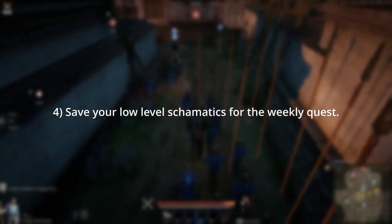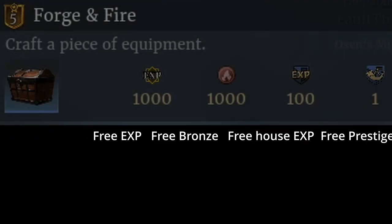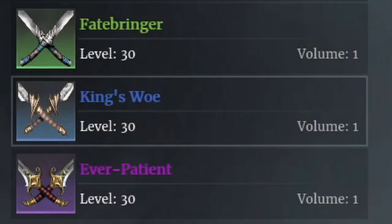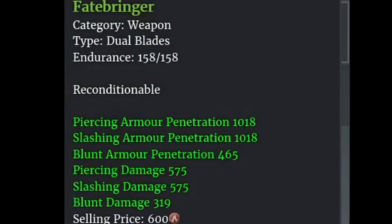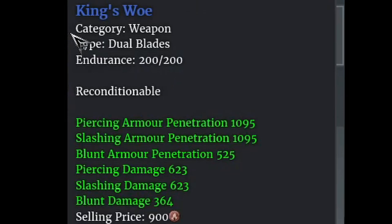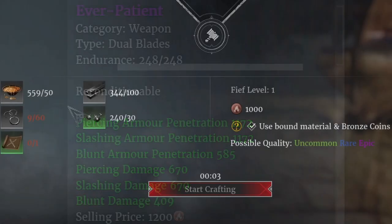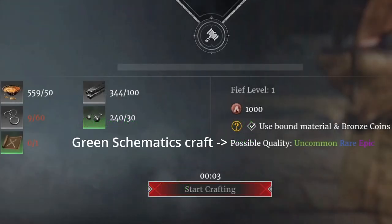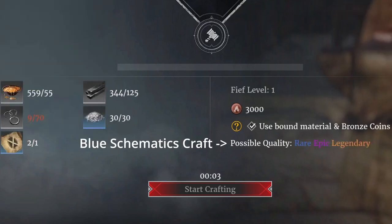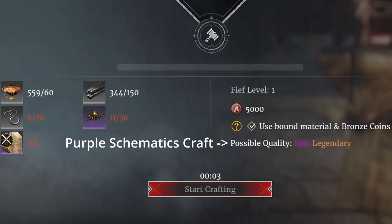Step four: save all your low-level schematics for weekly quests. Once a week you'll get a weekly quest to craft a piece of equipment. For beginners, save the white and green schematics — the weapons aren't great but once a week it lets you complete that quest without using larger schematics you'll need for better weapons. Save the bigger blue and purple schematics. Purples are really, really good but also really rare and really expensive.